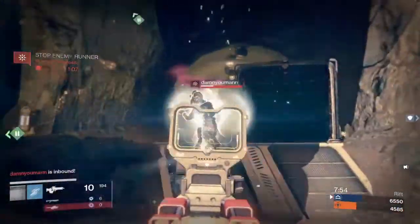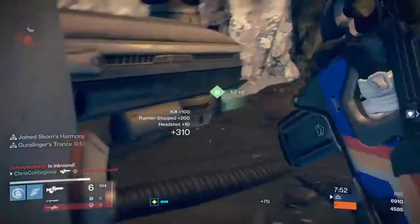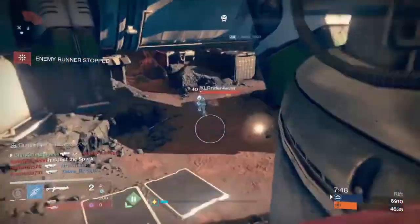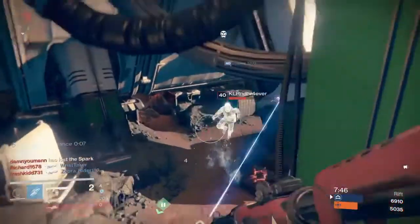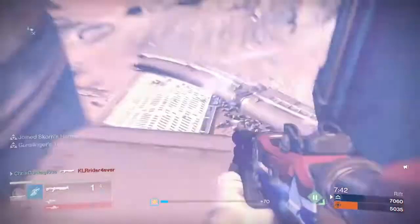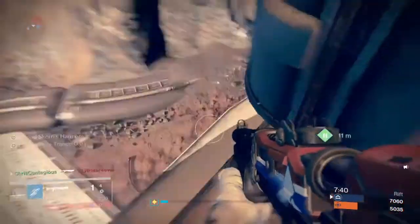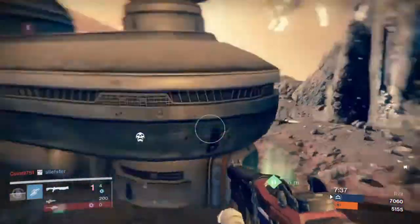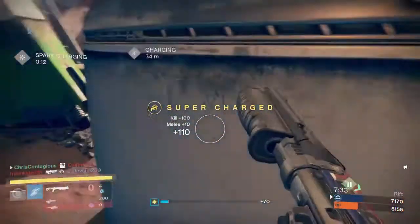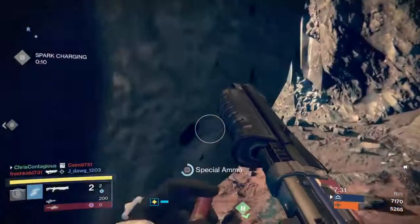We jump into a game of Rift on Black Shield — probably one of my favorite maps, it's a really good map to play on. We destroy a Blade Dancer, then go on to destroy a Sunsinger, and then destroy another Sunsinger with a Golden Gun. It's pretty amazing — I just had a really good game.